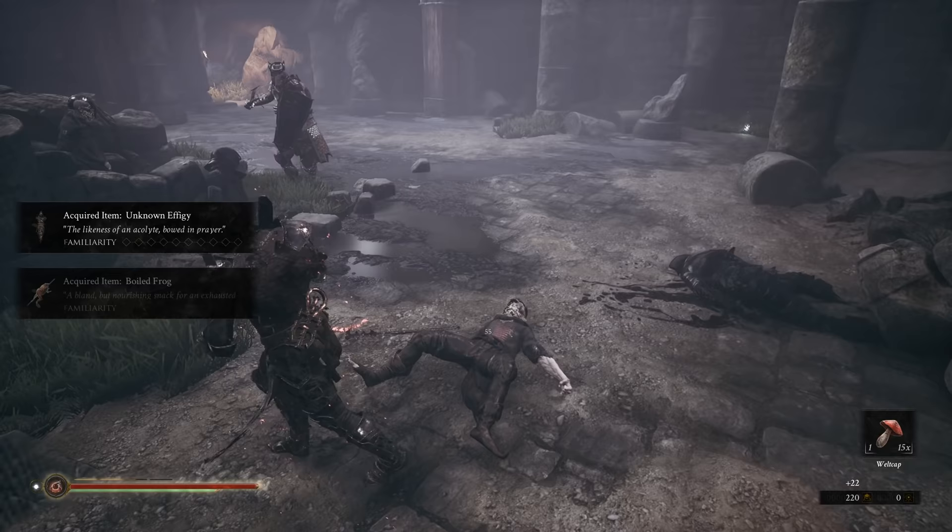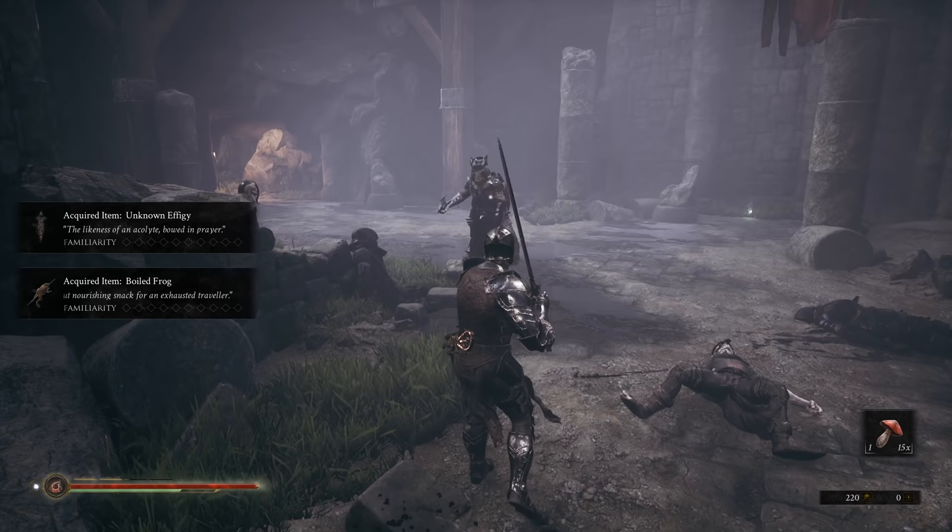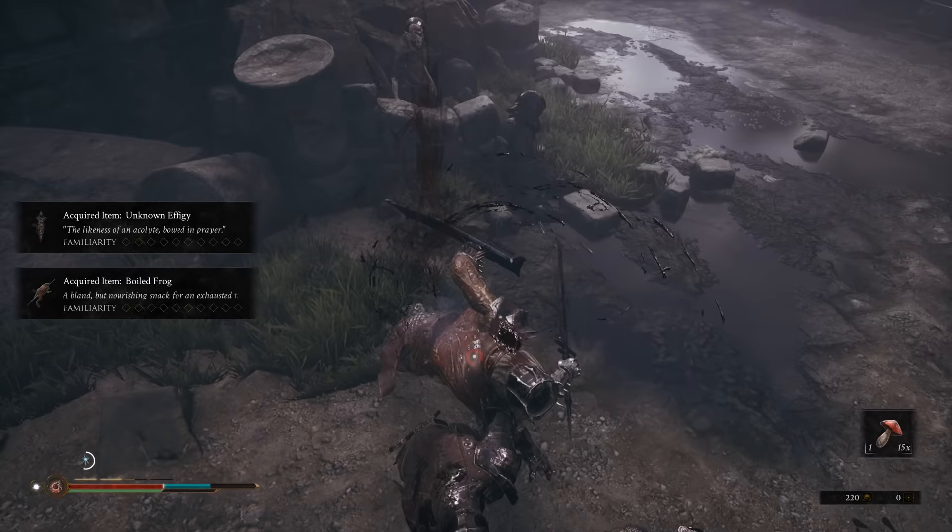These shield guys can be pretty annoying. What you're going to want to do is hit them with heavy attacks to crack the shield. Once you get access to kick, you can use kick to break the shield right out.